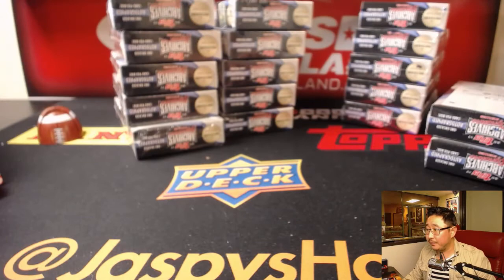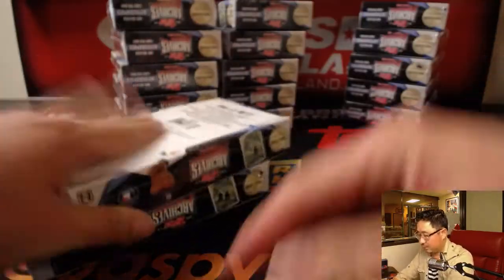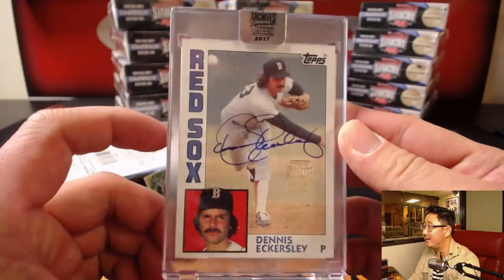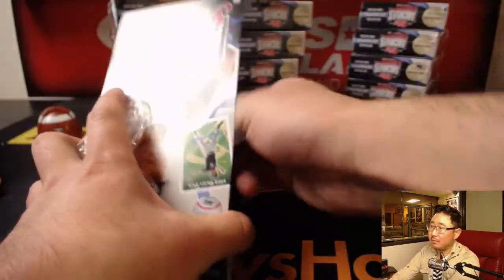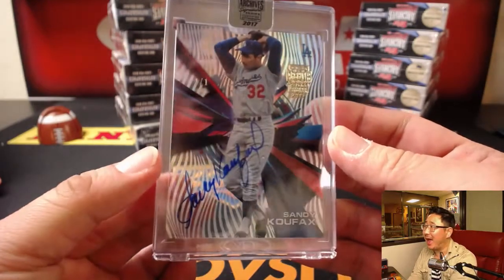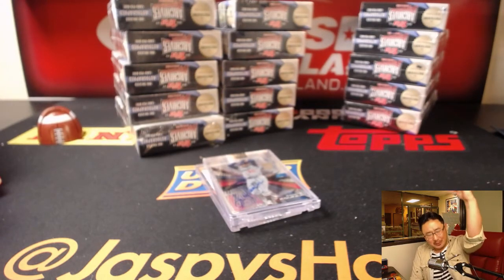All right, Eric - three and four. Good luck. First one is... nice, The Eck, Red Sox edition, 56 out of 99. Nice one, Eric. And here's the last one - wow. Sandy Koufax from High Tek, one of one, Sandy Koufax! Dodger Joe mojo! Wow - all aboard, Eric, EA Sports is in the game! All aboard the Big Hit Express!